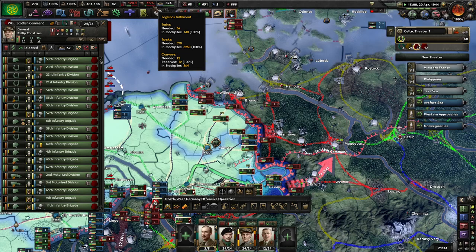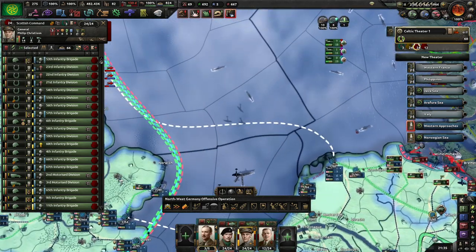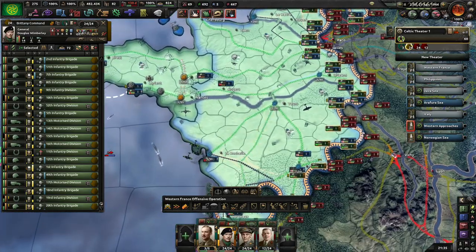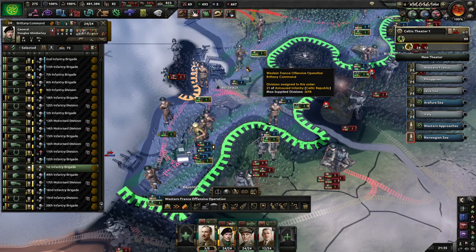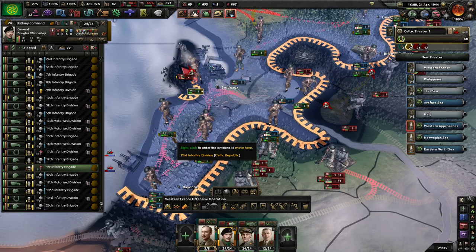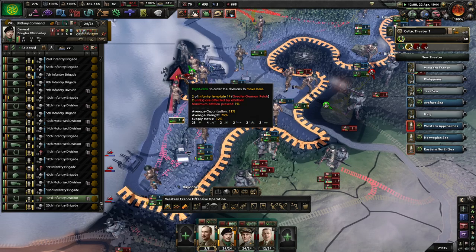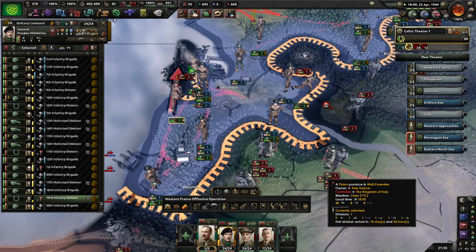I've done that ages ago. Now we've got plenty of trucks and trains and stockpiles, it's just going to take a while for them to get there. Brittany is not short of supply at least. And that's two more divisions gone - what do they have left? 294. They were at 330.